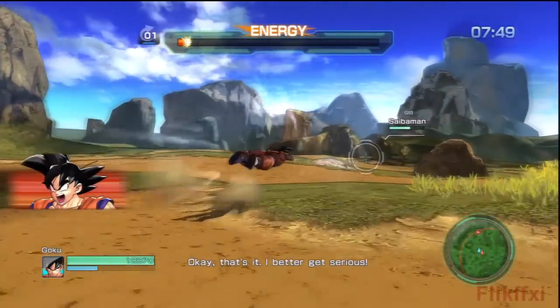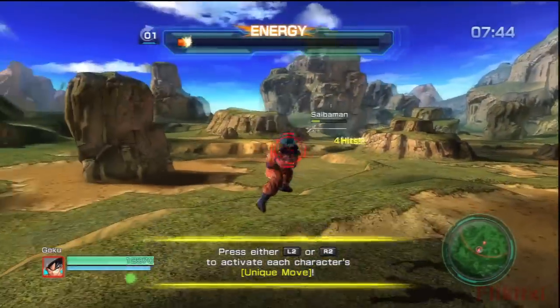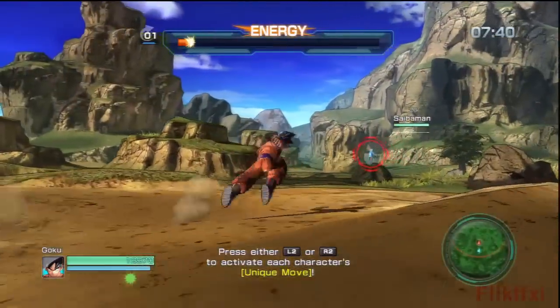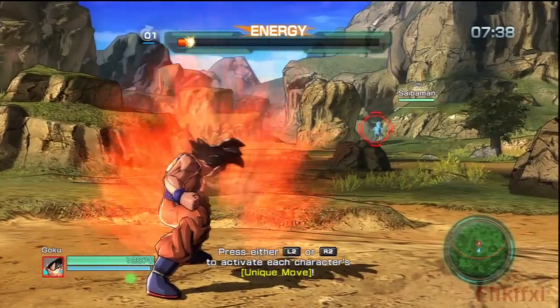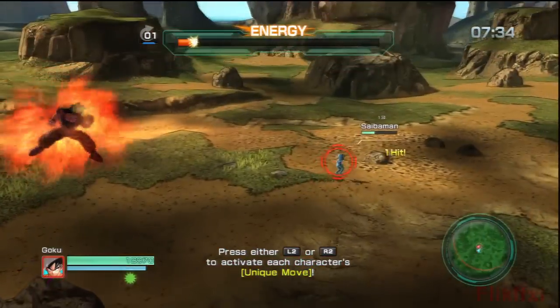This is the last wave for this mission I think. Now it tells you. Standard Goku's got a kind of force push, and then he also has a Kaioken attack which goes further the longer you charge it — at least that's what it appears to me.